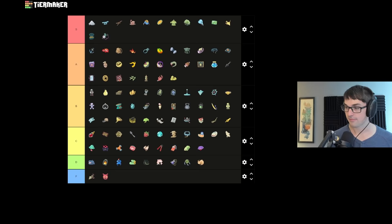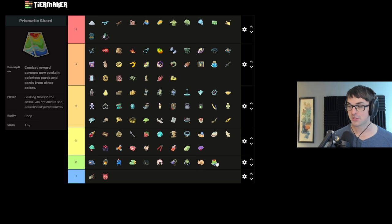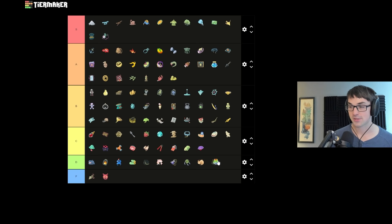Prismatic Shard lets you see relics from every character — a super cool, super fun effect, but just not very good. It's very challenging to put a run together and you're very much at the whims of the RNG. Paying 150 gold for it really stings. I really like Shard for what it does — a very cool relic — but I can't in good conscience rate it very highly.